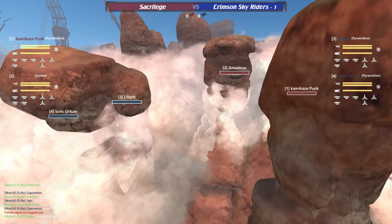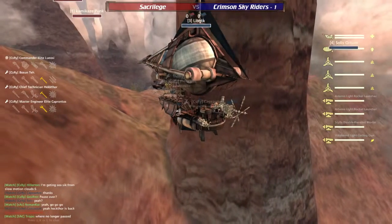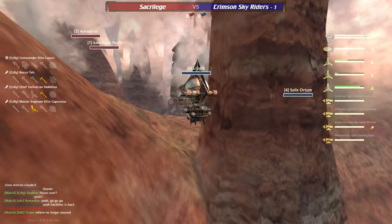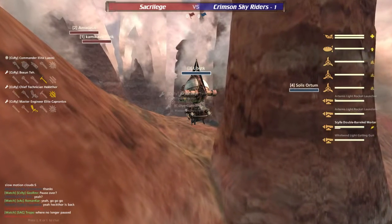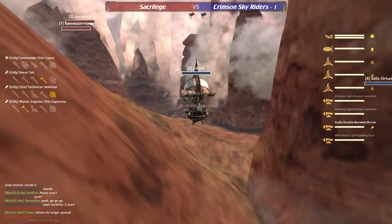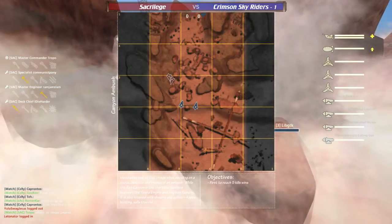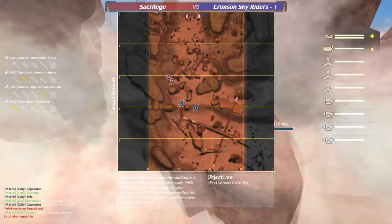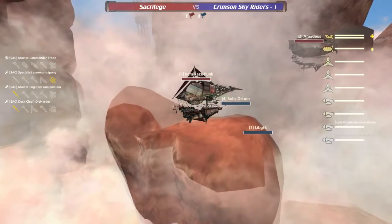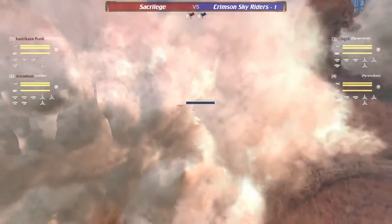Sacrilege sitting around on the perimeter of their spawn area, and the Riders doing the same — keeping real low, once again like they did on Pareton. Kamikaze Punk peeking over the canyons here, both blue ships hanging around right around the lip of those canyons. Thankfully there's no heavy carronade from the other side — being that low in the canyon with a carronade facing you, you get the balloon popped and you're immediately dragging along the ground.